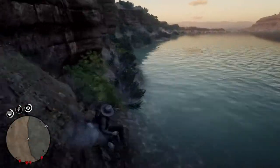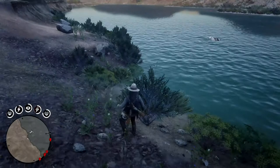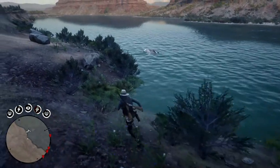As said, there are several ways to go through the invisible barrier, but what makes this glitch better than other glitches is the fact that you can take your own horse with you by whistling from the shore, and don't have to summon one with cheats.